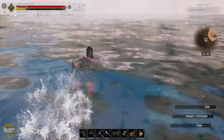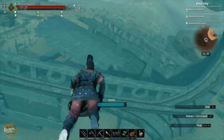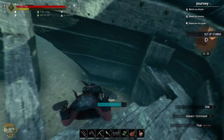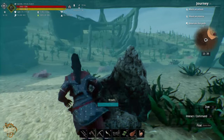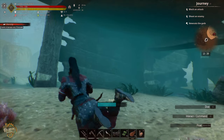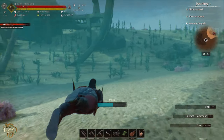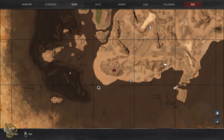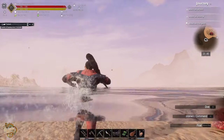Let's see what this next ship has to offer. I don't see anything that's standing out right now. We are out of stamina. This ship doesn't seem to have anything to offer. Looking at the map - we did this ship, we did this ship, so we're going to go try to do this ship over here, and then I think we have enough already.